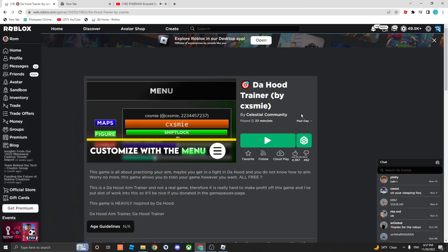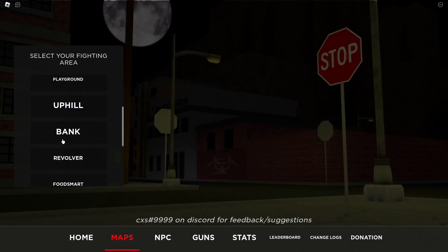It's actually fairly easy. First, you join this game — the hood aim trainer will be in the description and pin comment. You just click settings and choose where you want to be.